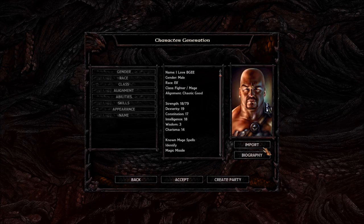This was a little tutorial on how to make a character. Maybe tomorrow I'll do another let's play episode and continue where we left off with our Bhaalspawn party. See you next time, folks.